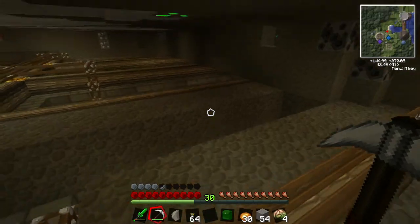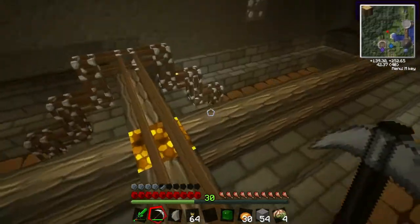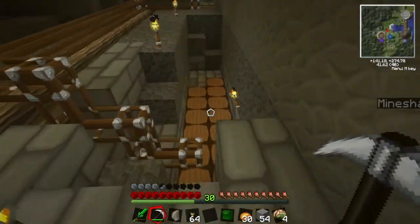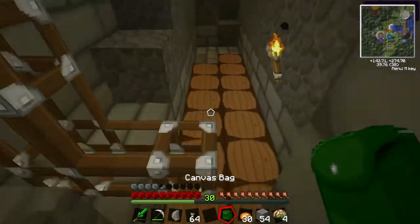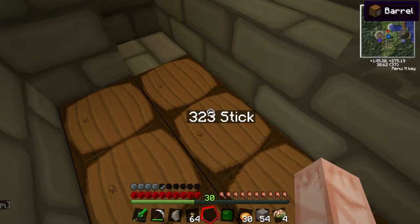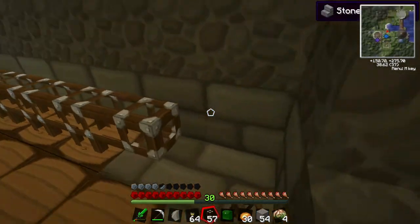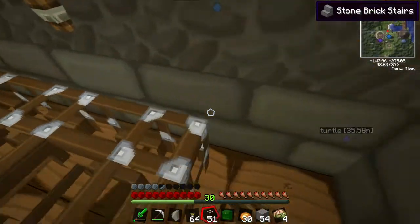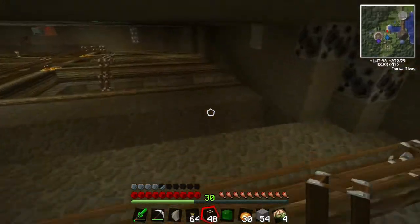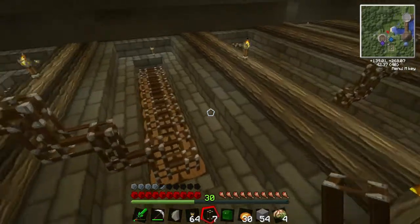I did put some bones through this thing to test it, and it did send the bones down. I don't know where they went, because there's nothing connected to any chest. So I'm sort of surprised that they went down — unless they just went straight into the overflow chest, which I didn't actually watch for. Anyway, I'm gonna hook all these pipes up, just like this. I've connected all of the pipes to their barrels. You can see that one's got the double one. Everything should be working okay at this point.